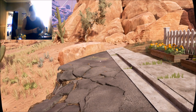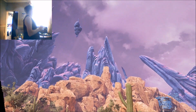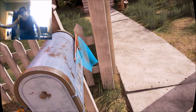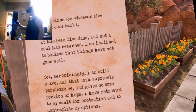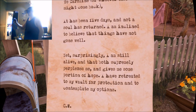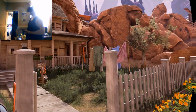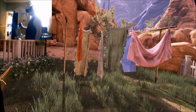Looks like there have been children here playing. Very strange. It's like a house in the middle of nowhere. Is there anything in this letter box? Find a letter to Caroline or whoever else might come back - it has been five days and not all has returned. I am inclined to believe that things have not gone well. Yet surprisingly I am still alive, and that gives me some portion of hope. I have retreated to my refuge for protection and to contemplate my options. CW. Wow, look at this house. There's another button here - Farley's Community Centre. Let's press the button.